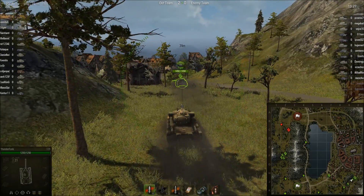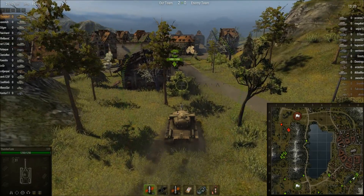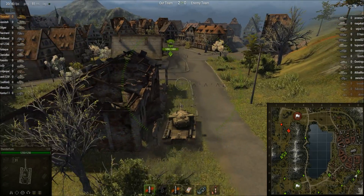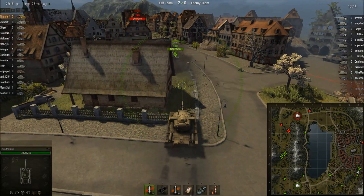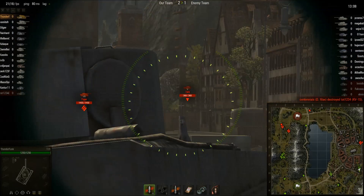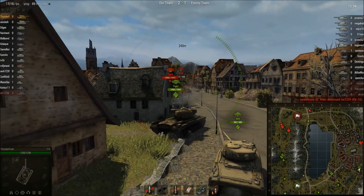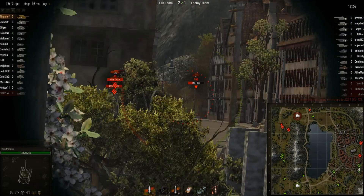Back to this game — we notice that a lot of our guys are rushing on the left-hand flank, so it's going to be left up to me and this Tiger tank to try and push out the right-hand flank. With an M4 with us as well, I'm going to try and get a hit on this T49, but unfortunately I managed to miss him even though he filled most of my crosshair.